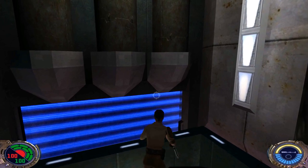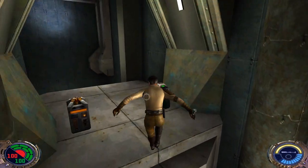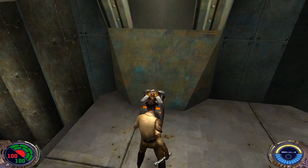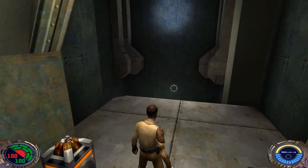The first thing we're gonna do straight away is jump up onto these pipes and up here for our very first secret area — yeah, this is soon in the level, one out of seven. We got shields and ammo up here.